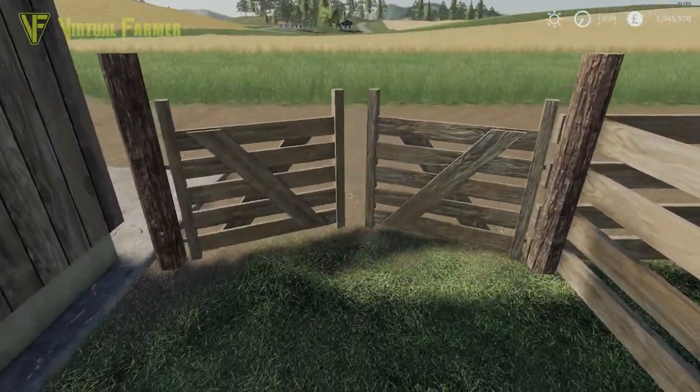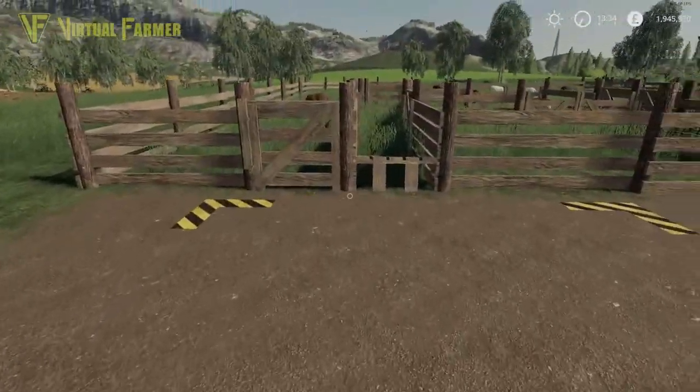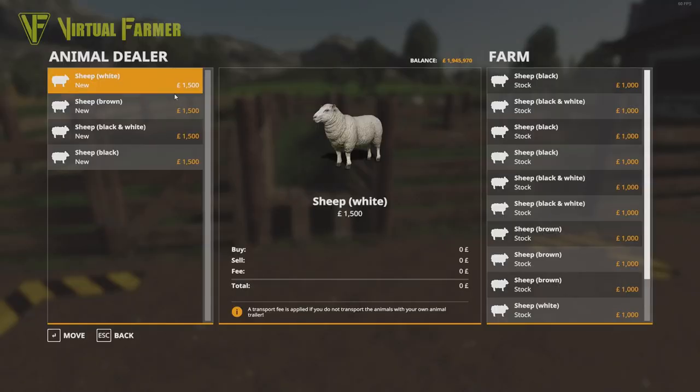The other way is to head over to your pen and go to the unload point. You can press R to get your animals delivered to you. It costs 100 per sheep delivered, whichever currency you have enabled, taking the price of each sheep from 1,500 to 1,600 per animal.